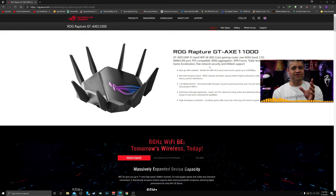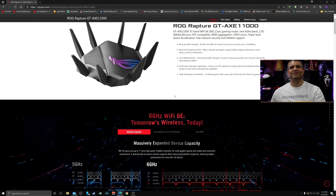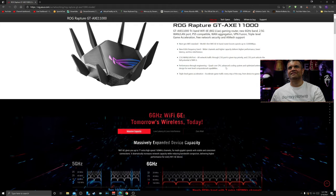AI Mesh from Asus is the best mesh solution — you can have two full routers connected together to create your WiFi, not a main router with small nodes, but full-fledged routers as nodes. Next-gen WiFi standard: world's first WiFi 6E tri-band router with boost speeds up to 11,000 megabits per second, a new 6GHz WiFi band, wider channels, higher frequency, lower latency, less interference, and a quad-core CPU with an advanced cooling system.